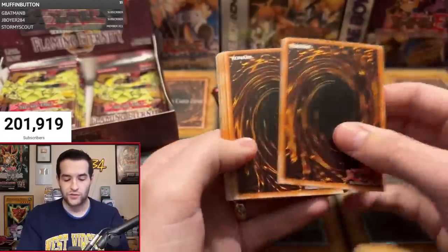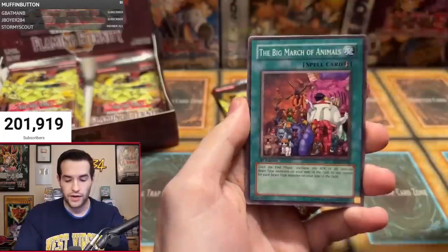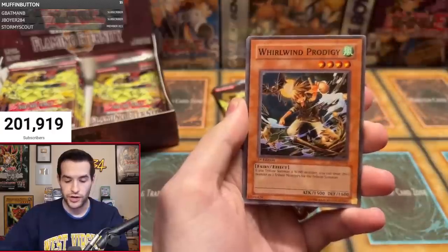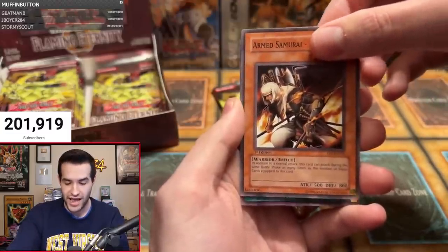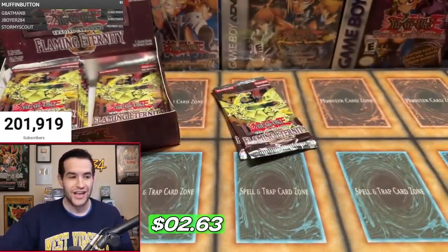Michael S starting off with a rare, but you got three more packs. Second pack for Michael S: one, two, three, four. Let's get something crazy. Kangaroo Champion, Big March of Animals, Element Doom, Golem Century, Whirlwind Prodigy, Element Burst, Majigair Panda. We have Armed Samurai Ben Kai for the Ben Kai OTK. And we have a Meteor of Destruction. It's a slow start for Flaming Eternity, but we're going to keep going. We're going to pull something big.